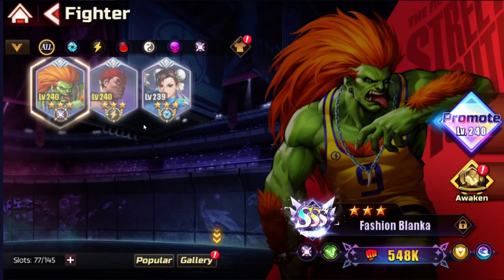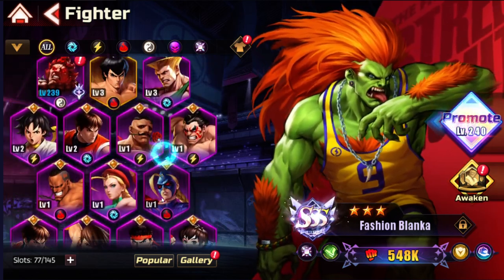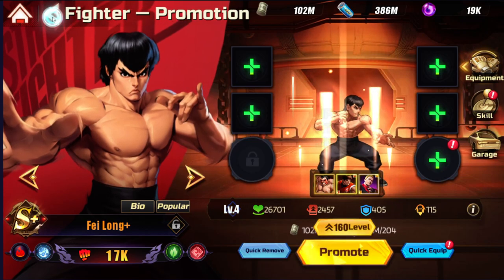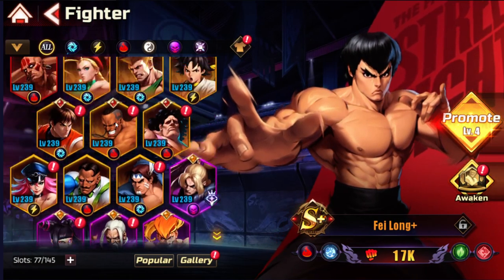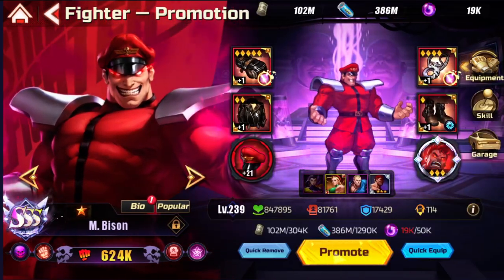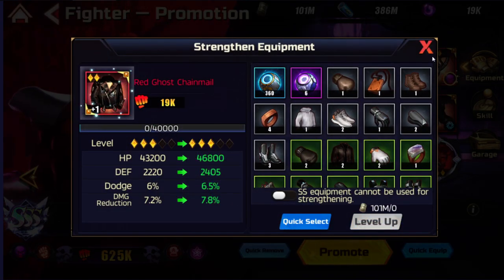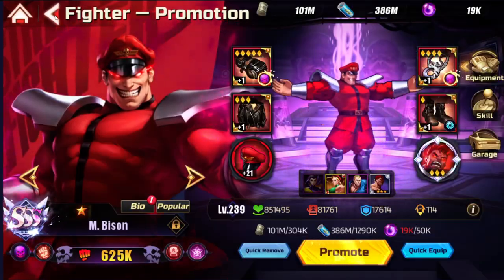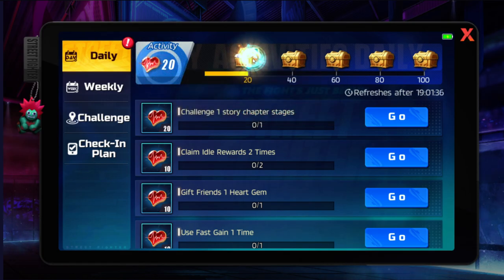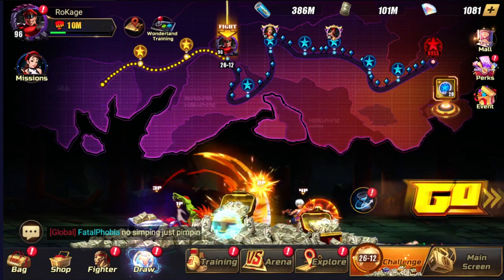I'll show you my fastest method to do the dailies. First I need to promote one character — just do this and promote, boom, one time is enough. Then I go and enhance one of my equipment pieces really quickly — boom, level up this one for 1000, let's go. That's two things for the dailies already done.